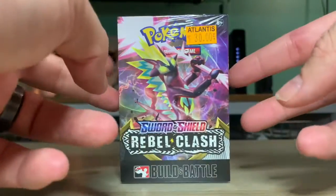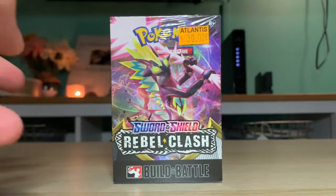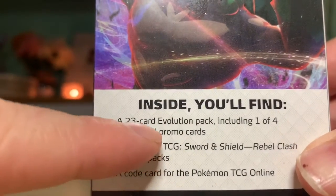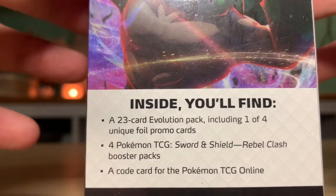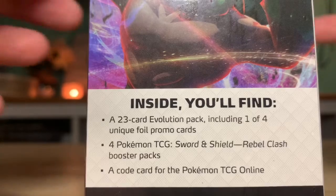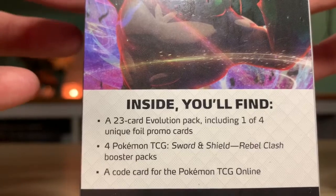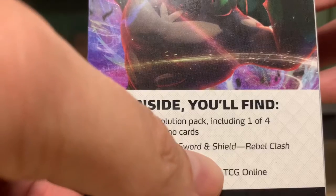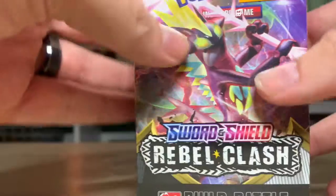This is the first time I ever saw one — a $30 box from Atlantis Games and Comics down near Virginia Beach. I'm gonna call this the battle box. It comes with a 23-card evolution pack, so there's a little separate pack of 23 cards with two or three different evolutions including one unique foil promo card. Last week I had Appletun; hopefully I got a different one. And then four Sword and Shield Rebel Clash packs and a regular online code.